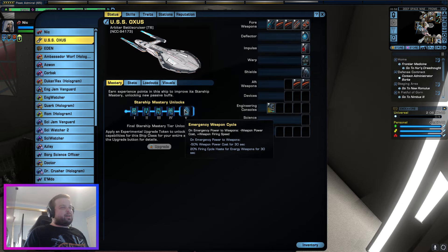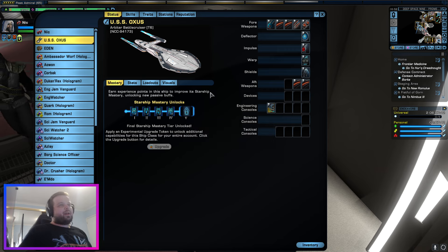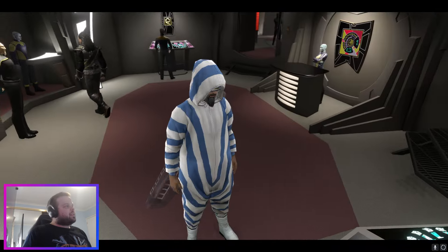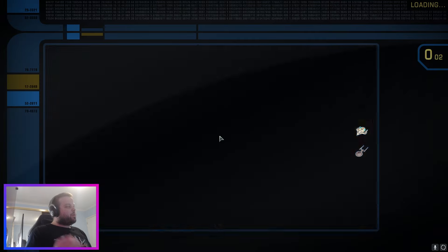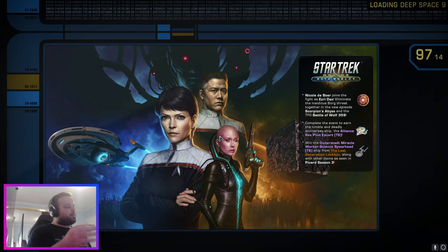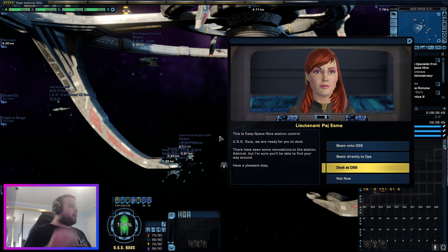Our trait gives us minus 50% weapon power cost for 30 seconds. Weapon power is also a damage modifier — for energy weapons, the higher the weapon power you have, the more damage you'll do. So if you have 125 weapon power, you're doing the most damage you can at that point. That's before isomags — that's another video topic. If you have isomags, your max weapon power can be quite a lot higher.